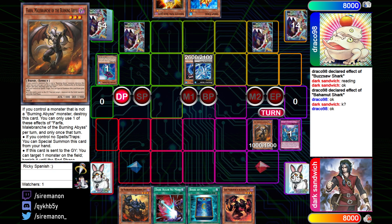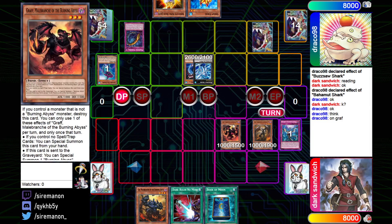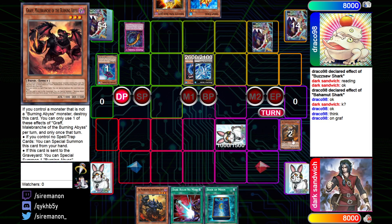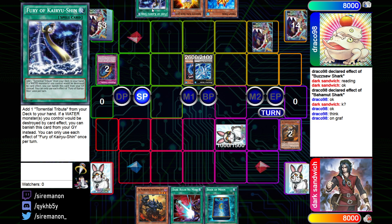We're going to see Special Summon Farfa, then Normal Summon Graff, and on that summon they go to Canadia. This is BA's worst nightmare in terms of Book of Moon-type effects — it not only cuts off their Dante Xyz axis, but Farfa also dies because it's treated as a non-BA monster while set on the field. They're going to pass, choosing not to set Book of Moon. The BA player top-decks Fury of Kairyu-Shin, which adds a Torrential Tribute from the deck to hand and protects a water monster from destruction by card effect by banishing it from the grave instead.